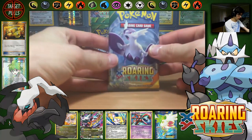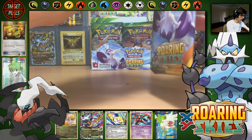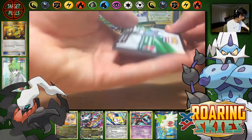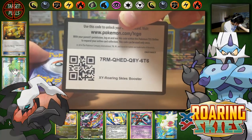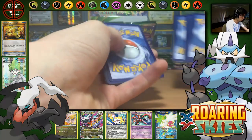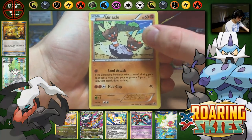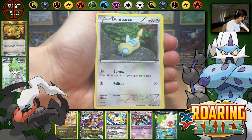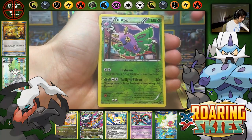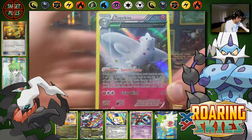Possibly the last pack — we will see. Here's a code for everyone that's hung around this long — well, for one person anyway. Let me know what you get in the comment section below. We have Pineco, Spearow, Dunsparce, Voltorb, Gligar, Healing Scarf, Clefairy, Switch, Dustox Reverse Uncommon, and a Togekiss.